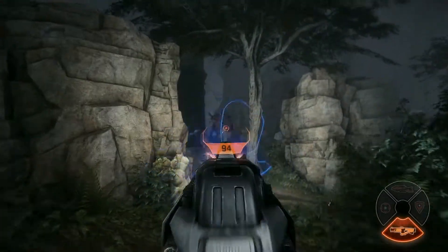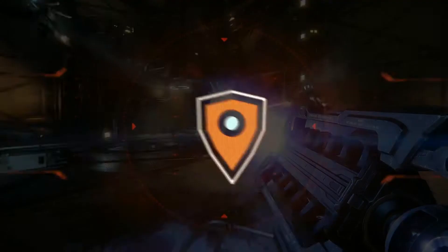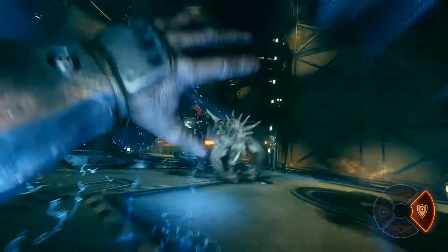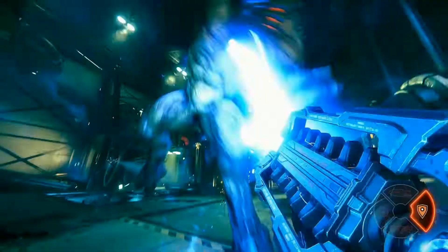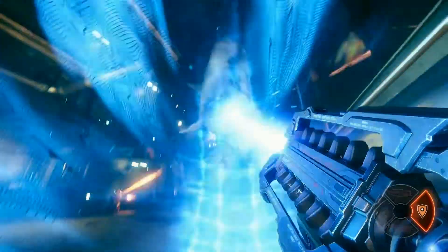The Assault Rifle is great at long range. Continue to press the fight with Assault by using the Personal Shield — wait until the monster is attacking, then activate it for temporary invulnerability.